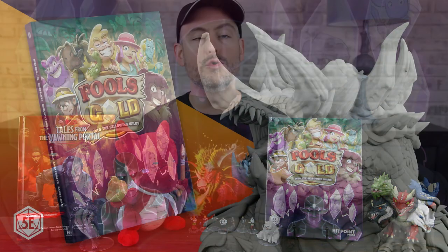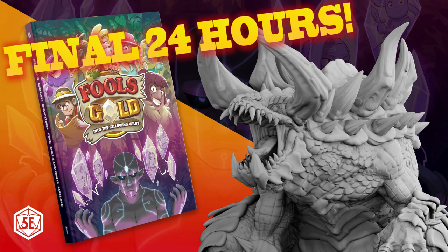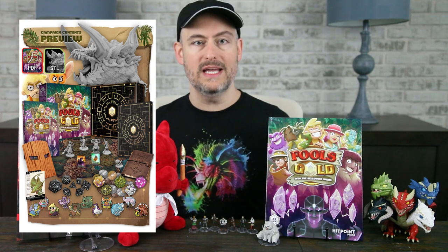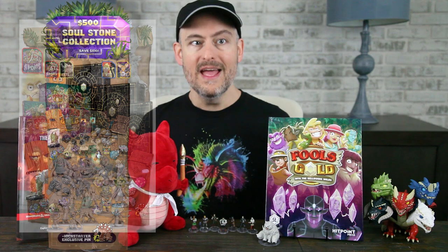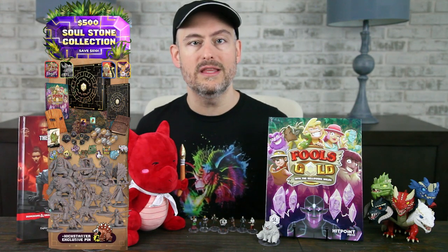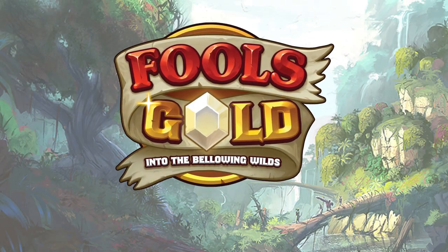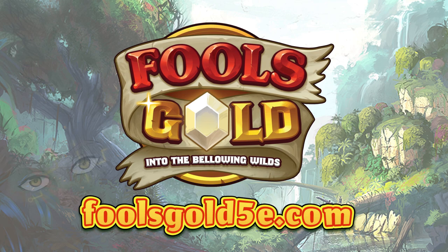If you are looking for some new adventures to run, don't miss out on the final days of the Fool's Gold Into the Bellowing Wilds adventure and campaign setting book from Hit Point Press. We are in the closing days of the campaign, so this is the time to get on board! They've unlocked a ton of stretch goals and add-ons, and this is the cheapest price you're going to be able to get these books and the minis for, including the 12-inch tall Tarrasque. Go check it out today using our link below the video.